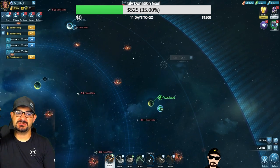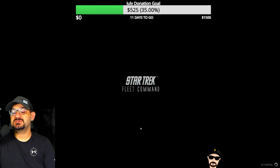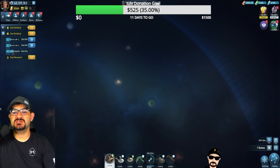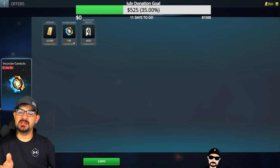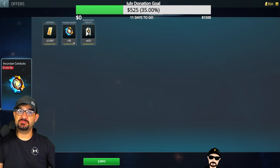So how does Infinite Incursion work? Let's go over the base stuff. We want to look at the store to make it easy. As you see here, there are these Incursion Conduits. You need 10 Incursion Conduits to go to the other server. You don't need any to come back to your server, so you should have earned them through gameplay in the last events.